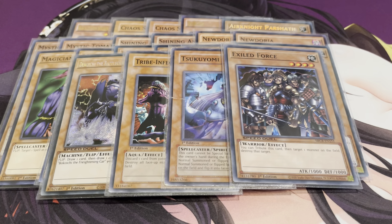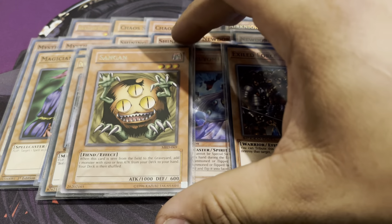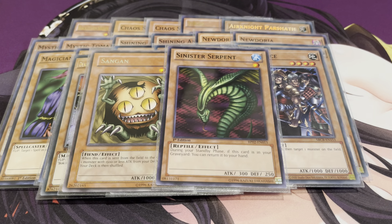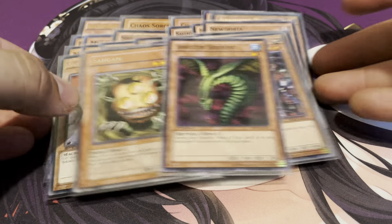I'm also running one Exiled Force, because it's searchable through Sangan, and it just pops any monster. Speaking of which, one Sangan — and it is the pre-errata version, so you get to search out any card with 1500 or less attack. And I also have one Sinister Serpent, which also has its pre-errata text where, if it's in your graveyard during your standby phase, you can return this card back to your hand. That's actually pretty busted. Sinister Serpent is a great way to combo with cards like Graceful Charity or just out Delinquent Duo. That pretty much rounds out all our monsters.